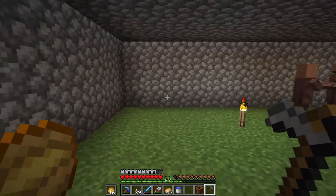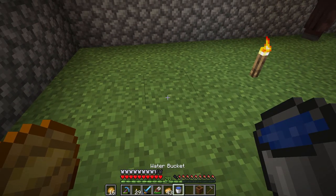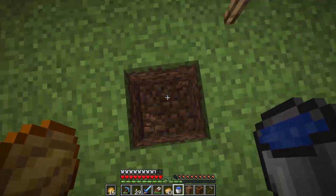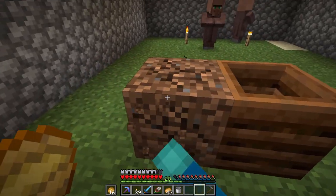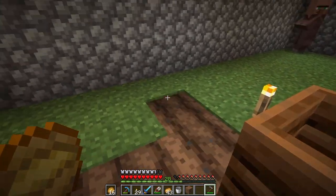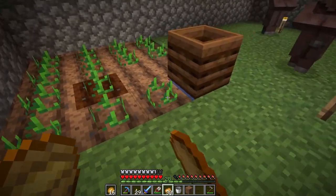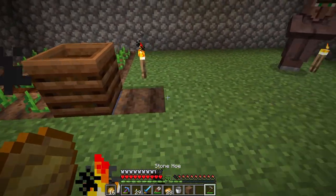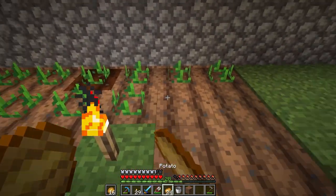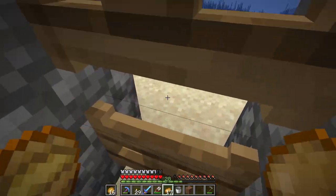We've got our guys inside their little hidey box and I'm thinking that we just make one of them a farmer immediately so that the feeding can be automatic. We'll place down some water here and then put the composter on top so one of them becomes the farmer. Then we can just till the land around the composter - I brought potatoes, which are a good food source for these guys. I think I'll actually extend the farm all the way out to a good enough size.